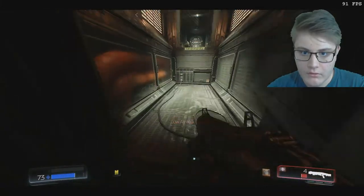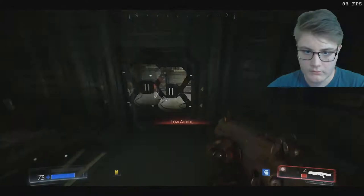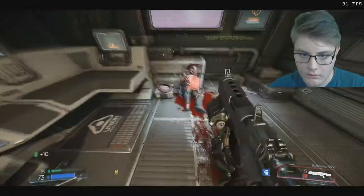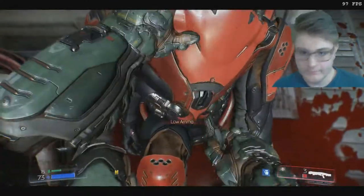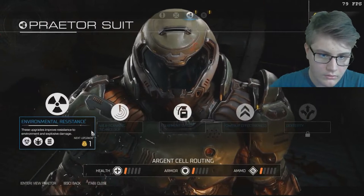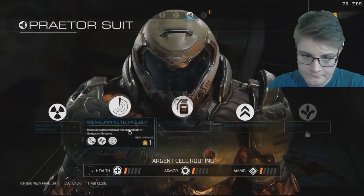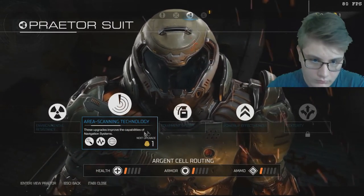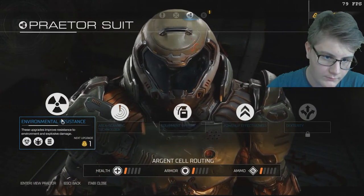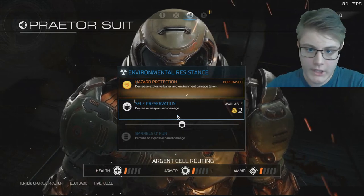What is this place here? I can go here or that way - we're just gonna check this place first. Hello buddy. What kind of chip? Oh, that's a suit upgrade - that's nice. So this is some kind of toxic resistance. Area scanning technology - this upgrade improves the capabilities of navigation systems. This upgrade improves resistance to environment and explosive damage. I'm gonna take this - purchase. Thank you, now I hope I will be harder to kill.